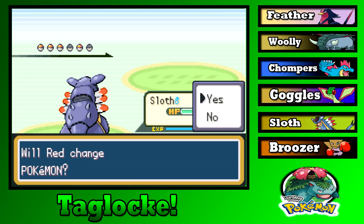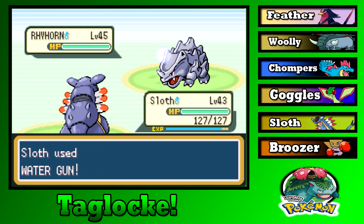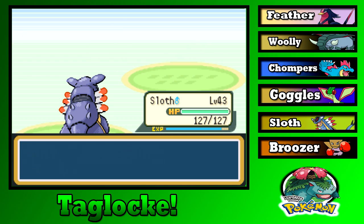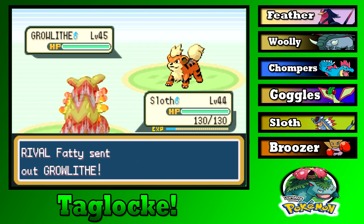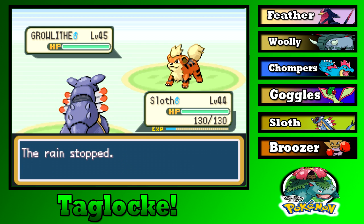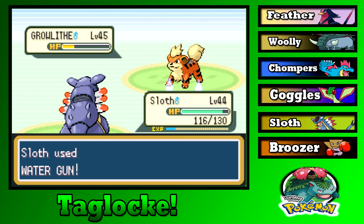Red sends in Growlithe — another Intimidate drop. Water Gun is a special attack so it didn't do as much as I thought. Growlithe raises speed, uses Flame Wheel — didn't do much damage, didn't kill me. And down goes Growlithe. Is Sloth going to just sweep this entire team?